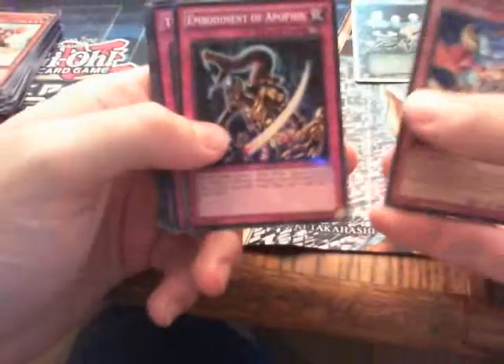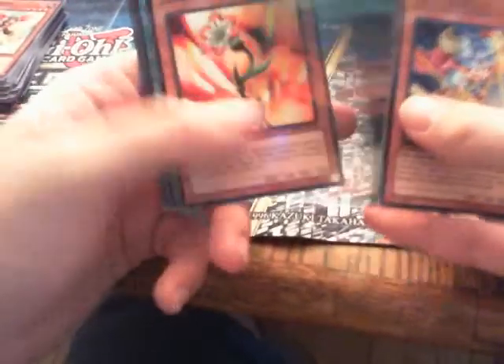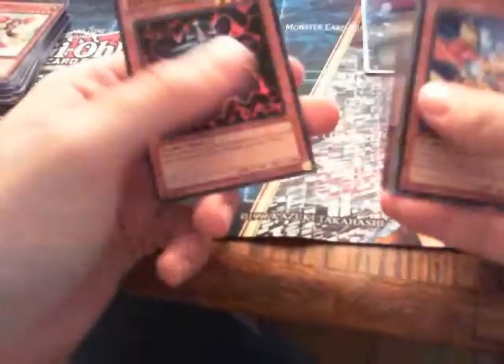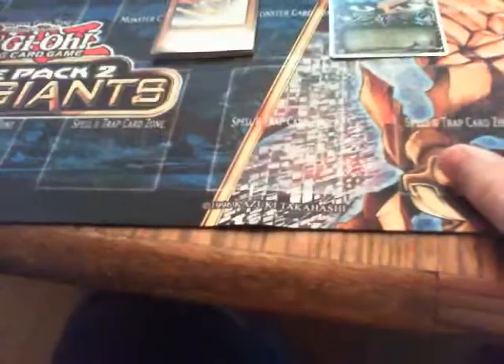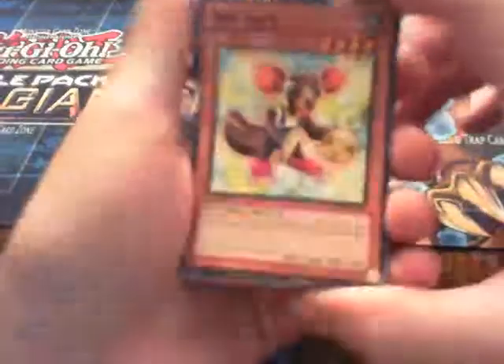For my mosaics I got: Spell Striker, Embodiment of Apophis, Threatening Roar, Evocator Chevalier, Shield and Sword, Emerylis, Pot of Greed, Reptilian Rage, Miracle Lotus, and Zolga. No god cards again. I don't know how I'm gonna do it but we're gonna try to record a match — it's probably gonna be really bad and I'm probably not gonna upload it, but we're gonna try anyway. Okay, bye!